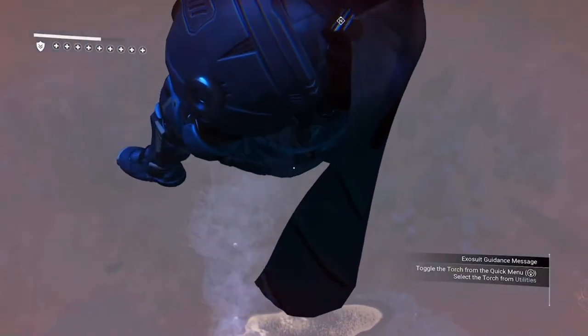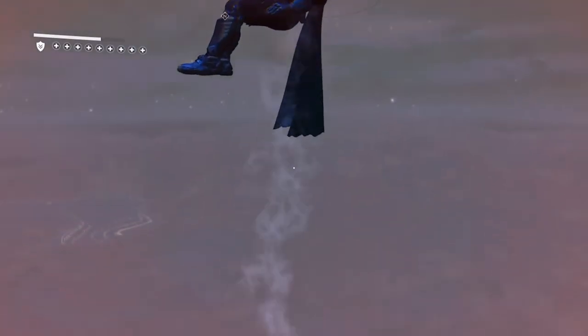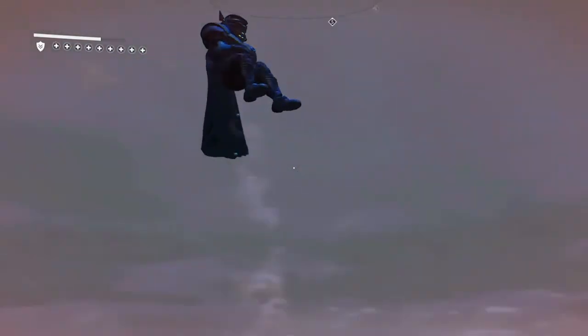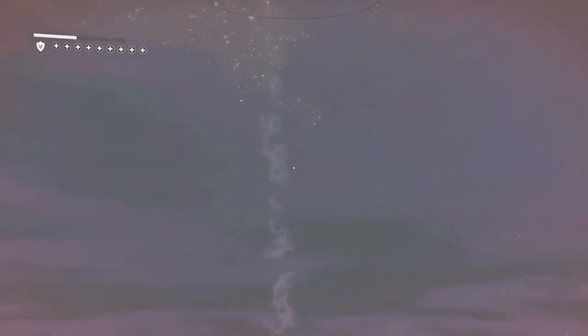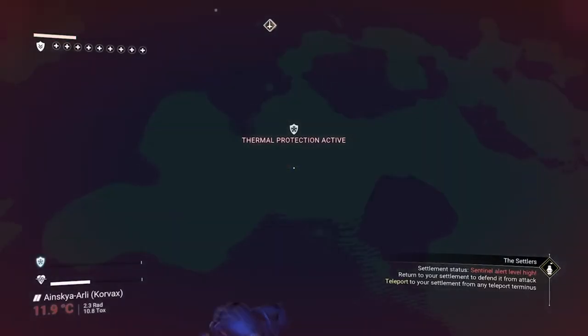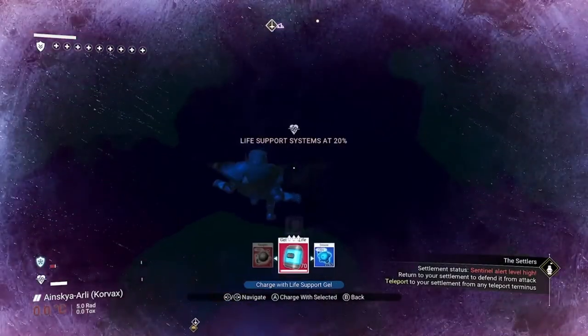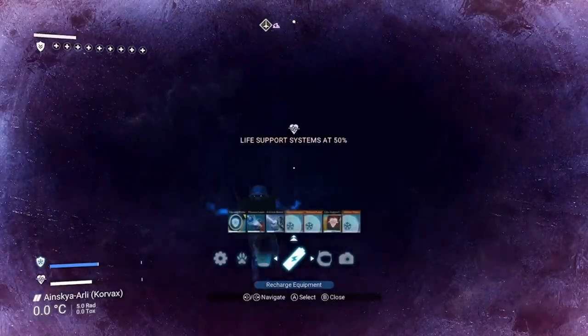Now this is crazy. If you don't exit out of the animation — like stand up from the chair — you will continue to go into space. Your hazard protection is going to go down, so make sure you have a lot of hazard protection and refill if you want to go all the way up to space. Still going, still going. On the way back down you see your hazard protection automatically takes you right out.